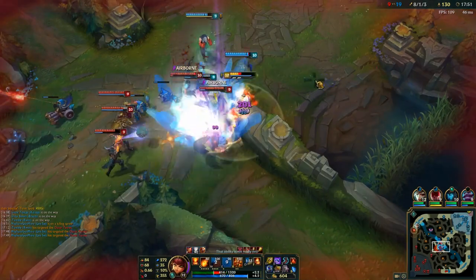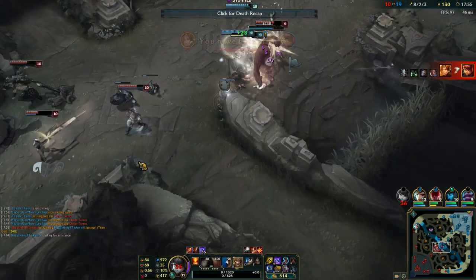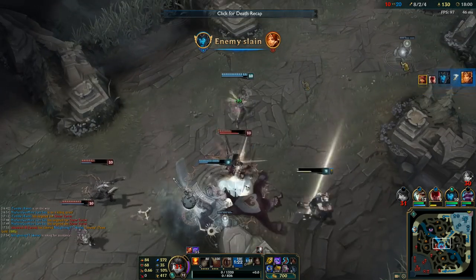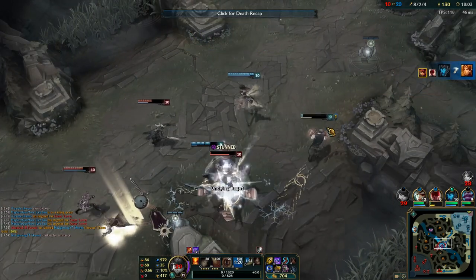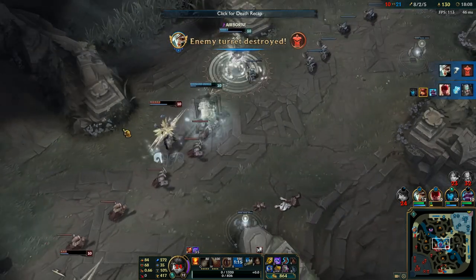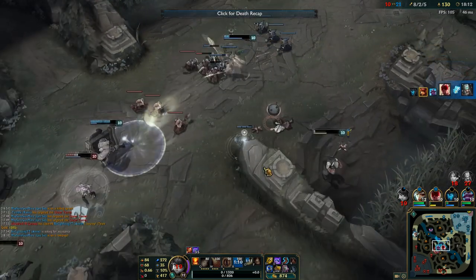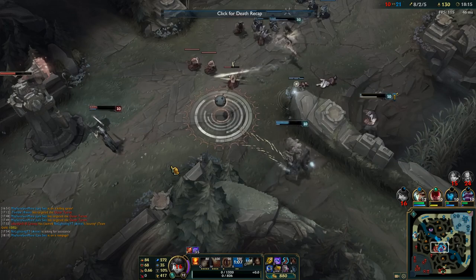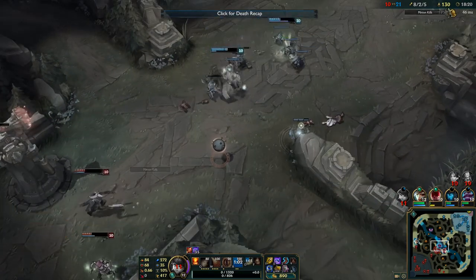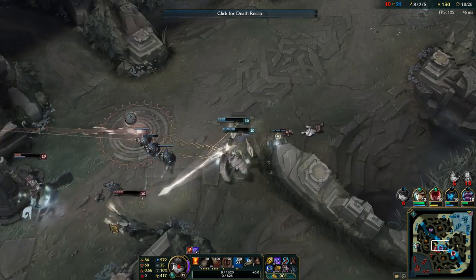Unfortunately I get caught again by Warwick, but luckily Braum ults. I still get jumped on by Leona. I've got to be wary of the threats to me: getting Leona ulted, getting Warwick ulted, or even Leona's Zenith Blade into an Ori ult. That's enough to delete me. Since I'm building really squishy with a lot of damage, if I get jumped on by Warwick it's basically good night for me. In those two occasions I wasn't respecting their damage enough.